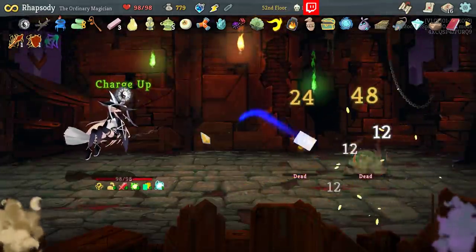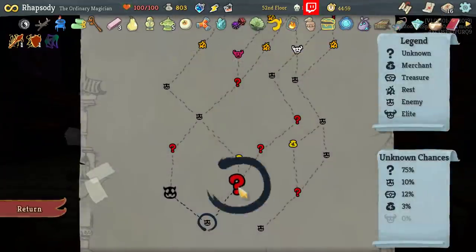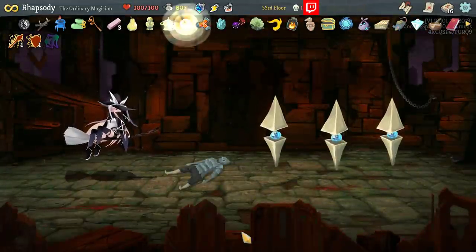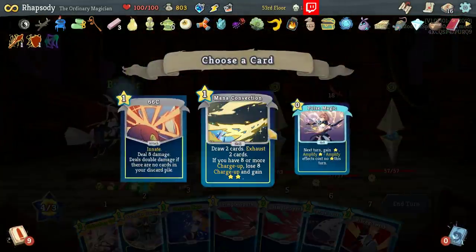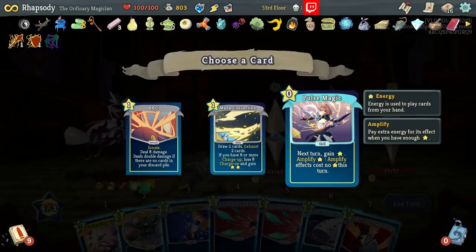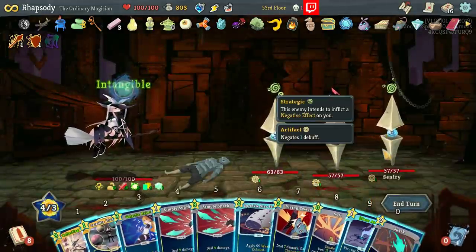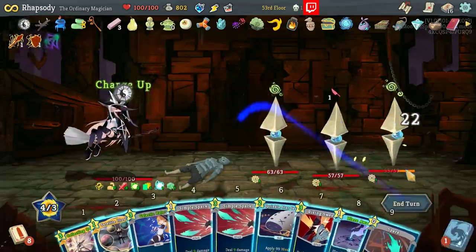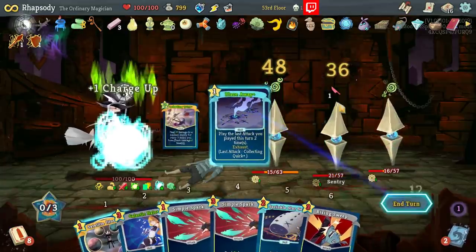For the early game, we should be pretty well served by just playing the Collecting Quirk every single time. Thank you for the extra relics. I have Collecting Quirk and Blaze Away — there's no reason to do anything except just that. Puzzle Cube: at the start of each turn, Puzzle Cube chooses a random card in your draw pile — if you play that card, draw a card. Works really well with a thin deck like this.